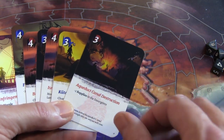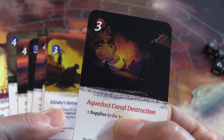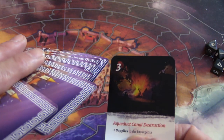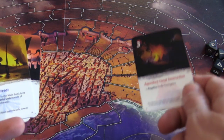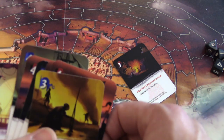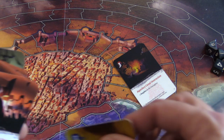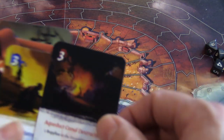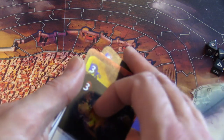But there's a cool action: say I'm the imperialist and I really wanted that minus-two supplies to trigger, but you used the card as the Greeks for its points and it went into the discard pile. I can discard one of my own cards to trigger that card ability from the discard. That's really one of the nice things that distinguishes this from other card-based games.